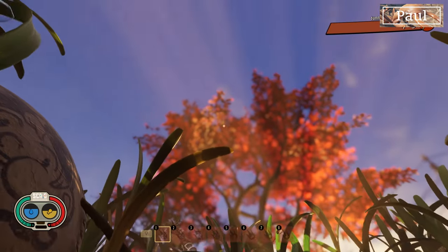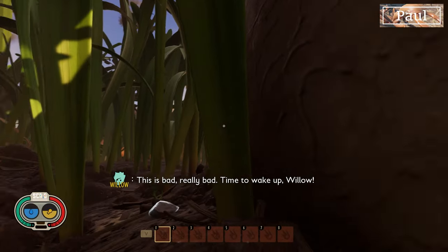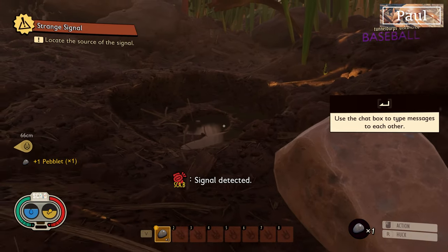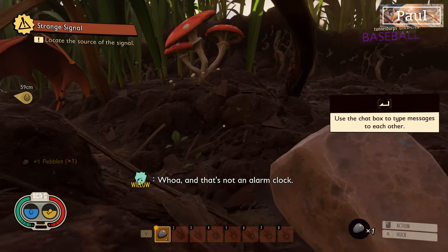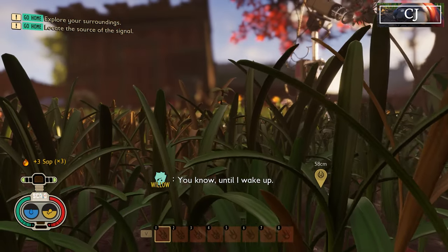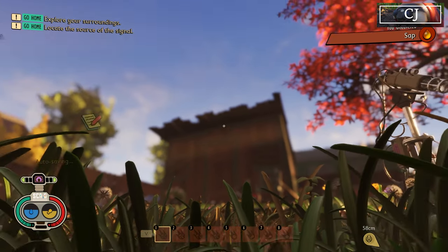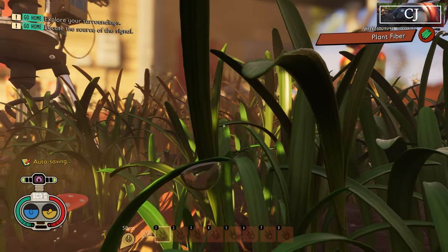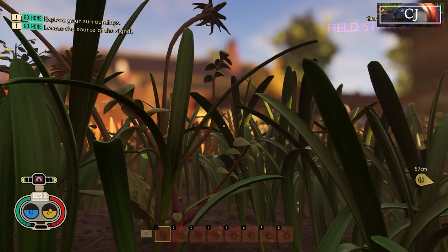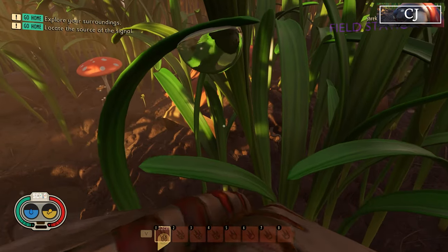Here we are in the world of Grounded. Oh look, that's a baseball. Here's a pebble. We got it. So I should disclaim — we have played this before, but it was a while ago and it was long before the game was in release. For instance, I don't know what's in that shed, I don't know what's up on the porch, I don't know what's on that rake. Last time we played they added the beehive — that was the last major thing.